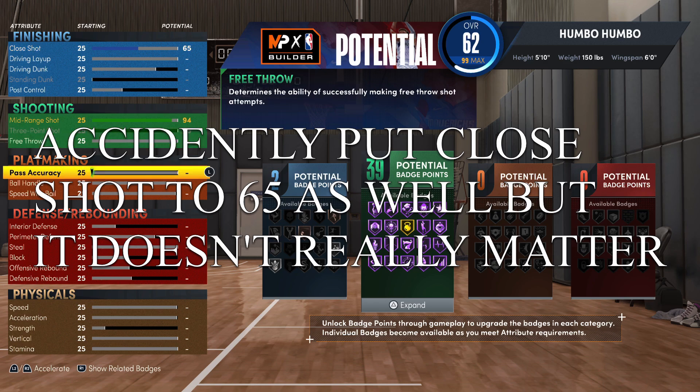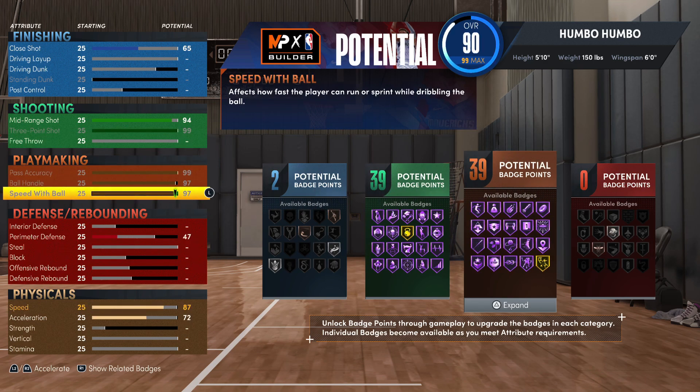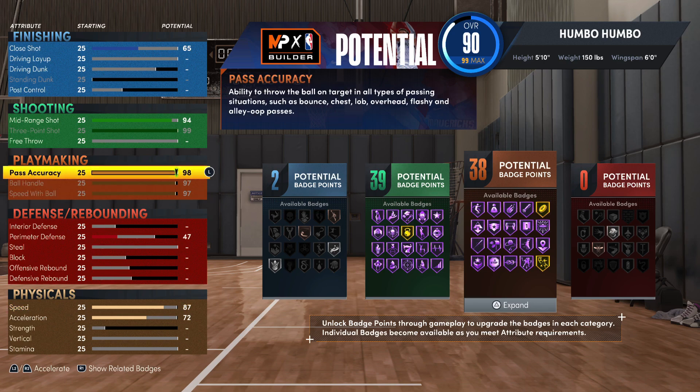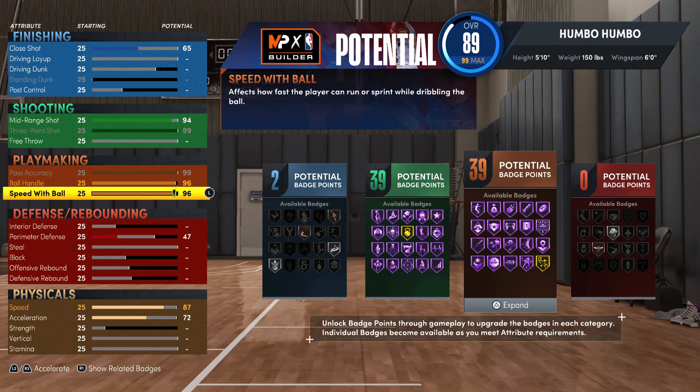For playmaking badges we're going to pretty much max out all three of those categories. What I'd actually recommend is dropping the ball handle and the speed with ball both down to 96s. You'll still have the exact same badge count and badge unlocks, so there's really no reason not to do this — and the speed of your dribble moves doesn't get changed at all.